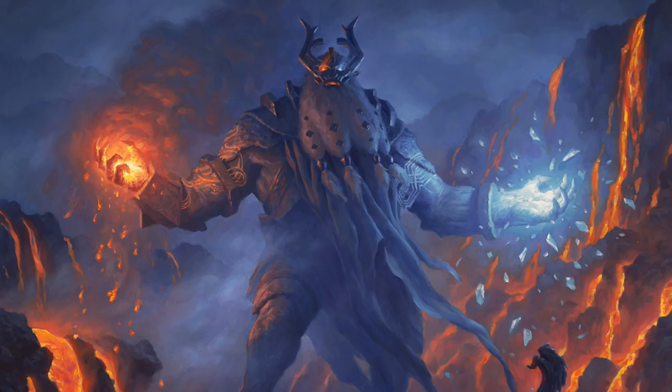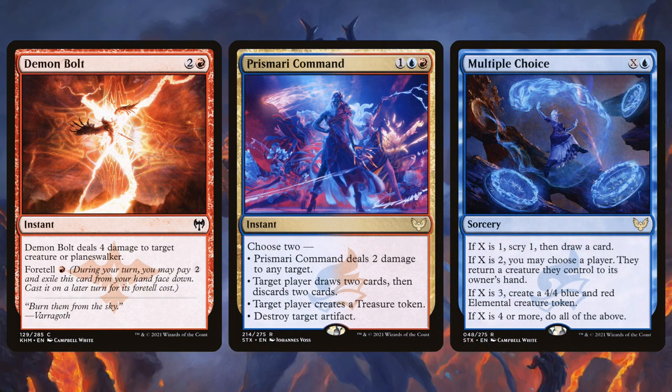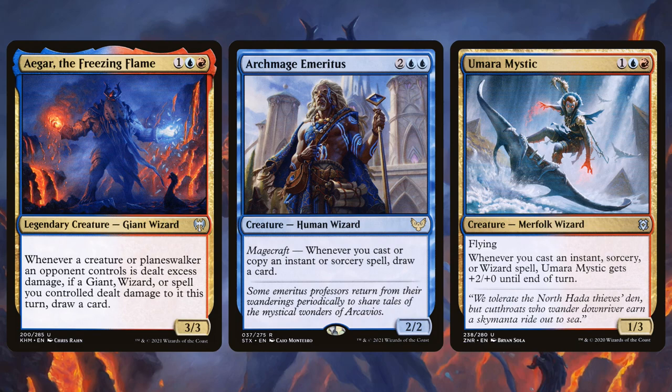Fireworks is a very straightforward Izzet spells deck. It has burn spells, card filtering — all the hallmarks of a blue-red deck that aims to cast a bunch of spells. The payoffs come in the form of Agar, Archmage Emeritus, and Umara Mystic. The first two help draw more cards: Archmage draws every time you cast something, and Agar lets you draw extra cards when you overkill — for example, something has three power and you deal four damage to it.